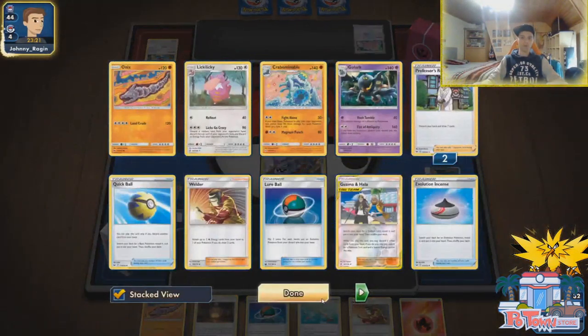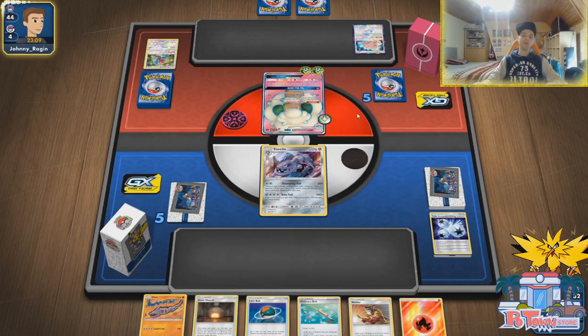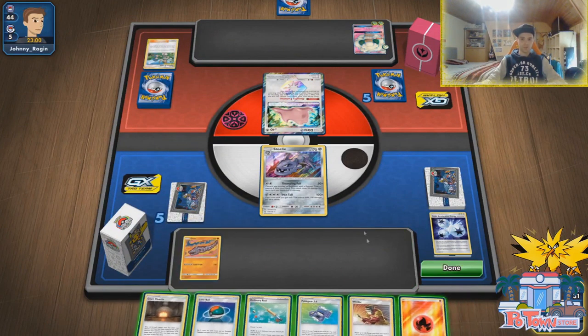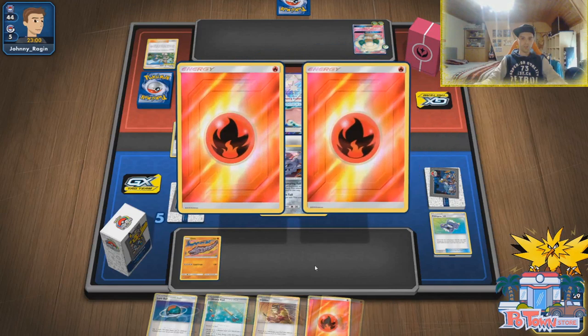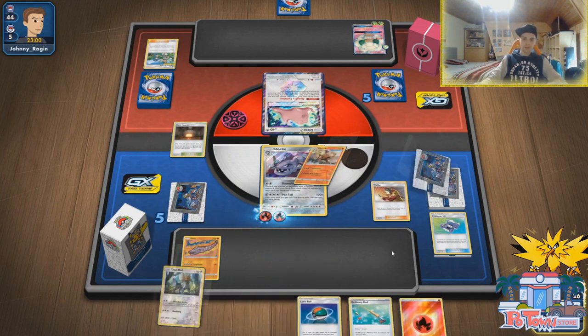He top decks a Ditto and got a prize card. Recycle energies — he's probably going to retreat to the Ditto, keeping his Whimsicott safe, or he's just going to stall with Whimsicott. With a little bit of luck he should be able to survive this hit. We already have two Triple Accelerated Energies in the discard pile. He switched to the Ditto — we eat that up! So we are going to go for the Giant Heart, get rid of the Pokegear, get two energies instead. Welder onto the Steelix!